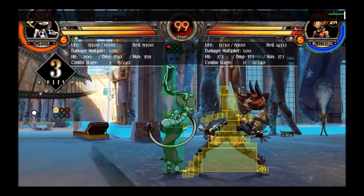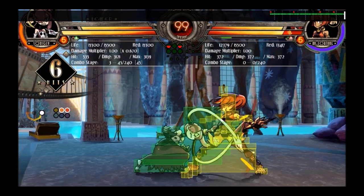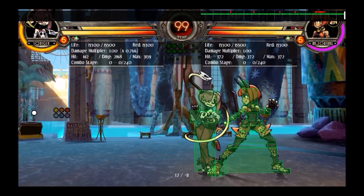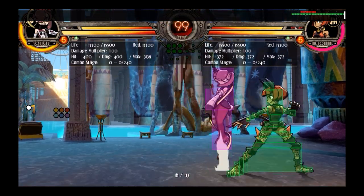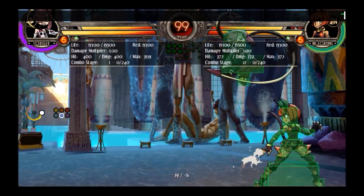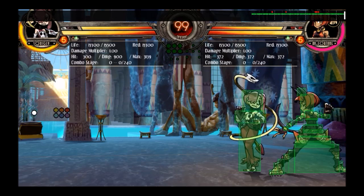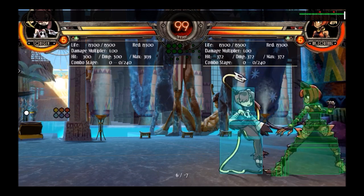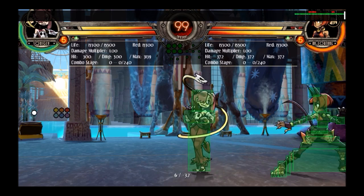If you're trying to combo off a dive kick, this is also the easiest thing to combo into — because a lot of the time dive kicks aren't that plus. It depends on how high you hit, so you want to go straight for the jab because it has the best chance of working. If you're trying to do a push block guard cancel punish, this is also the move you want. Pretty much any situation where you need to get a move out really quickly, this is a good move to do.